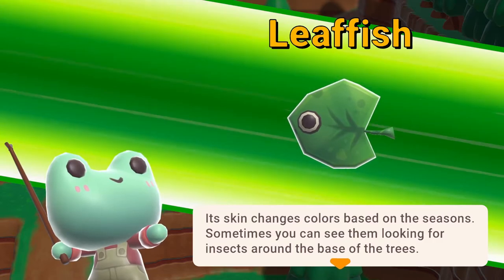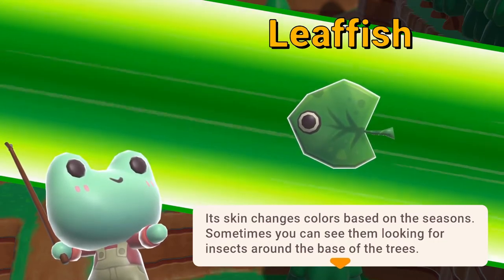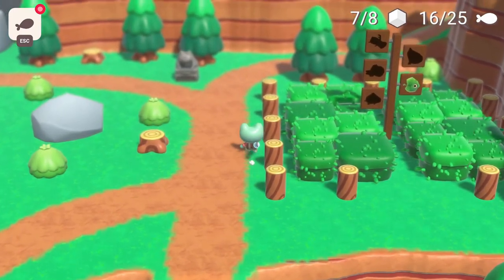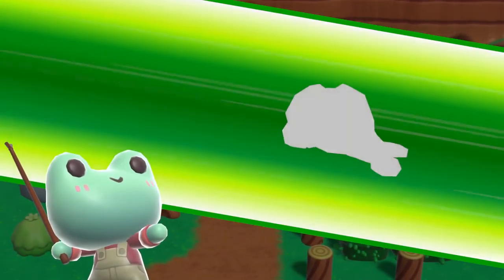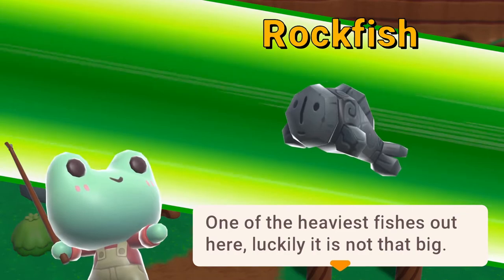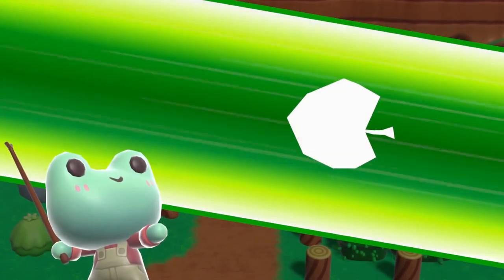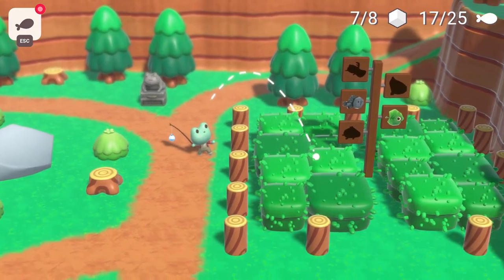A Leaf Fish — its skin changes color based on the season. Sometimes you can find it looking for insects around the base of trees. A Rockfish: 'One of the heaviest fishes out here — luckily, it's not that big.' This game is very silly and I love it. I love that there are different ways you have to think about how to fish, and that they don't just limit it to water.